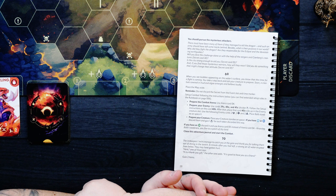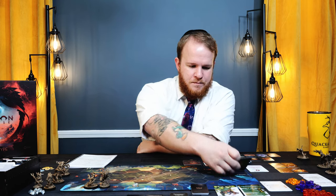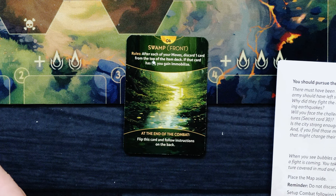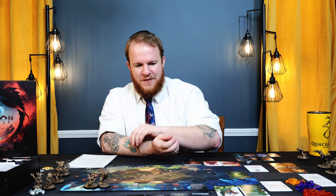Set up the combat arena. Prepare the combat deck using arena card 4. After each of your moves, discard one card from the top of the item deck. If that card has an eclipse, you gain Immobilize. Immobilize means your next move — shift, whatever it is — is canceled. At the end of combat, flip over this card.